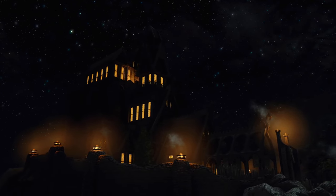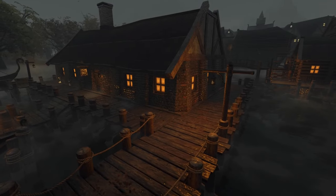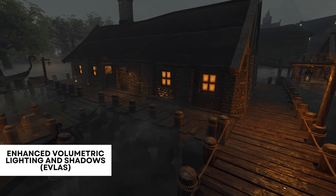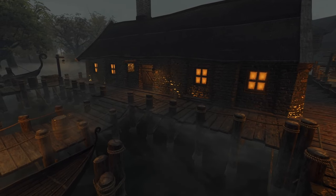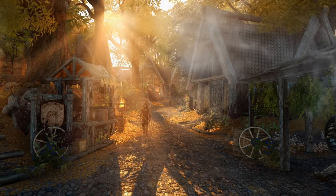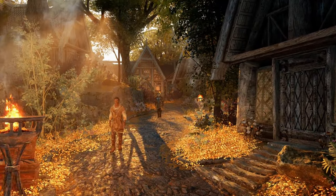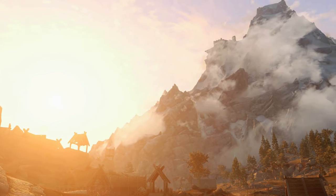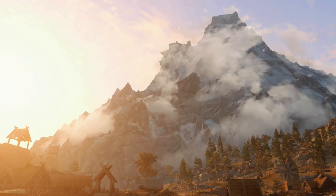If you prefer the Luxe lighting mods then go ahead and install those instead. Lastly we have a mod released this year called Enhanced Volumetric Lighting and Shadows, otherwise known as EVLaS. This mod improves volumetric lighting and shadows by synchronising them with Skyrim's Sun and Moon. It really adds that extra bit of immersion and realism to the game, and is also required by some ENB presets, so I recommend you use this mod as there's really no downside to using it.